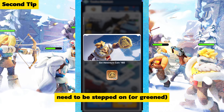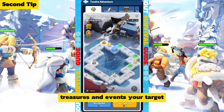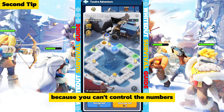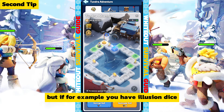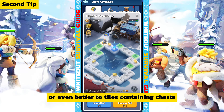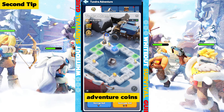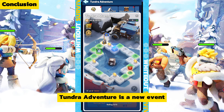For tile tips, remember that not all tiles need to be stepped on. I suggest making treasure and event tiles your primary targets. With common dice you can't control the numbers, but if you have illusion dice, always try to direct your moves toward treasure tiles, event tiles, or tiles containing chests, as this increases your chances of getting more adventure coins.